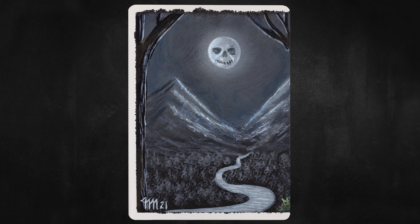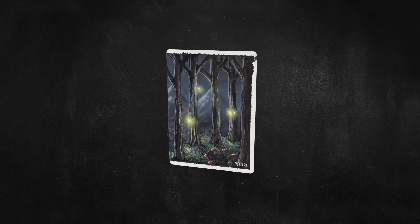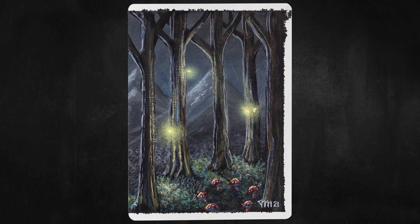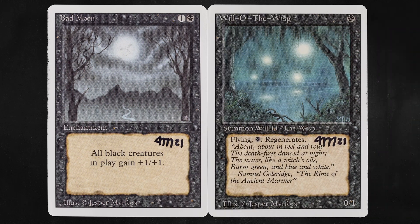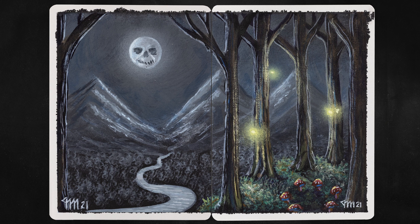And speaking of Innistrad-esque, we have Will of the Wisps — a one black, 0/3 creature with flying that can regenerate for an additional black. Much like the other pieces, Jesper outdoes the original with the Will of the Wisps floating in a forest lit by their luminescence. Note those six adorable mushrooms. And even better, combine Bad Moon and Will of the Wisps together and you get a diptych that shows off a landscape that is both breathtakingly beautiful and terrifying.